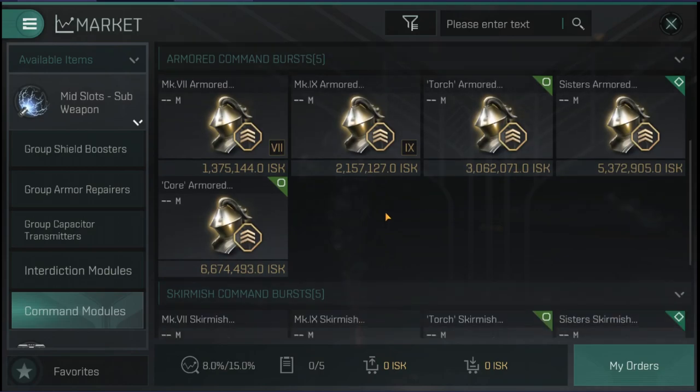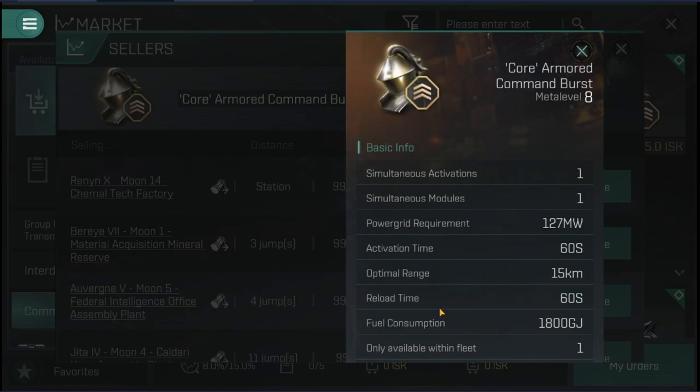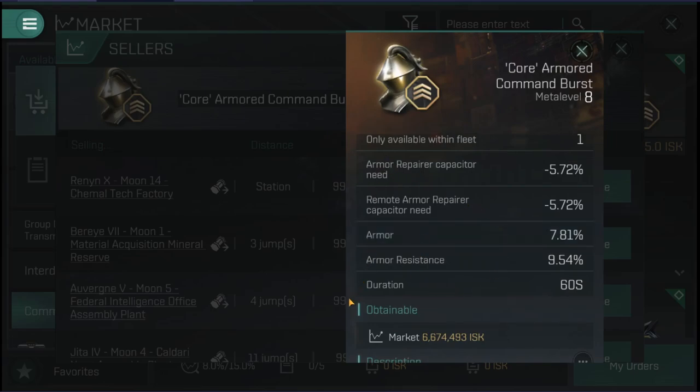Its counterpart is the Armored Command Burst. Much like the shield, it's going to reduce the capacitor need for armor repairs and remote armor repairs. Same goes for the boost — flat boost to armor HP and flat boost to armor resistances. You'll notice the armor resistance boost is higher than the boost given from the shield, and that is the same for all different levels. Armor resistances are always given higher than the shield resistances.